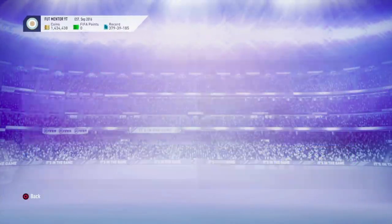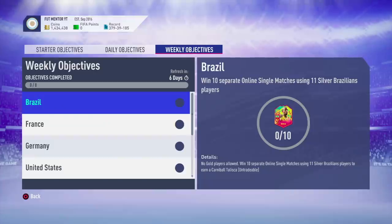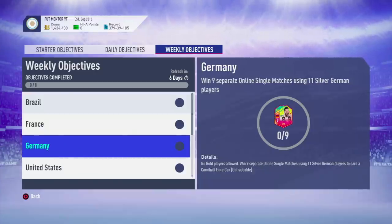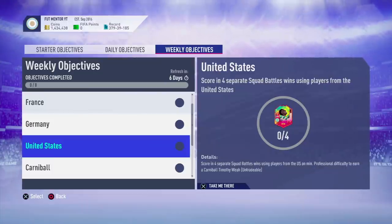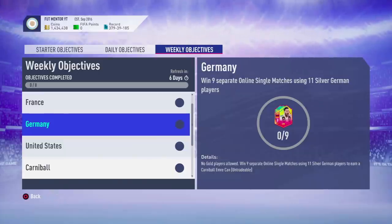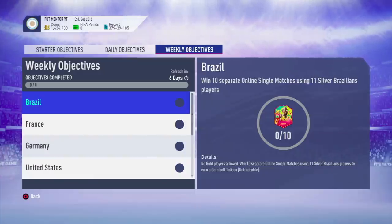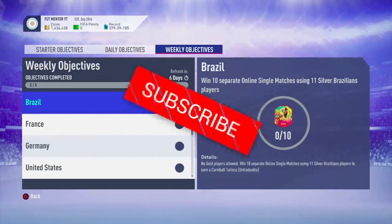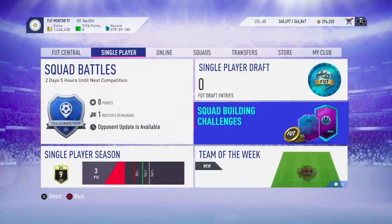The Carnival Mertens card was going for 200,000 coins and I think that's going to increase. Most of the weekly objectives are going to be for playing online single matches — don't mistake this for online friendlies with a friend. It's on the divisions page, on the online page; go to the bottom right corner, scroll through, and find online single matches. It's not division rivals. You will need mostly silver players — all 11 silver players from a specific nation, whichever one you choose.